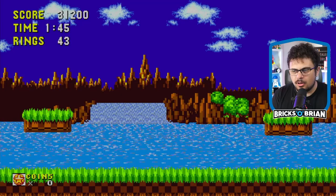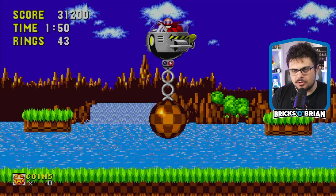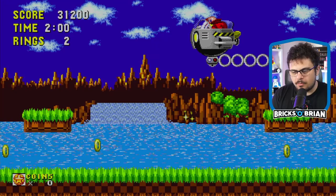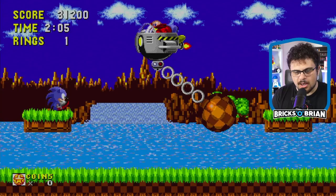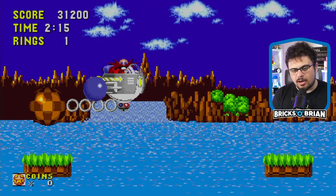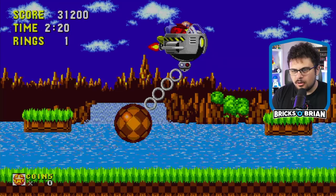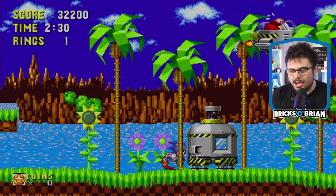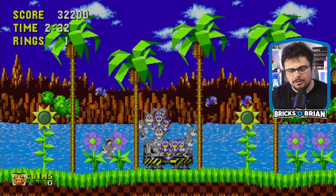This is going to be the Eggman boss battle — I can tell because there are only three acts per level. Hi Eggman! So you're supposed to jump on top of him just like this and basically do that a bunch of times. There's no homing attack, so keep that in mind. I have to simultaneously avoid the ball and avoid Eggman in general. There's a safe spot in the corner over there. I got him — and the animals are freed!